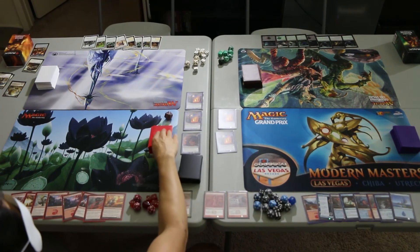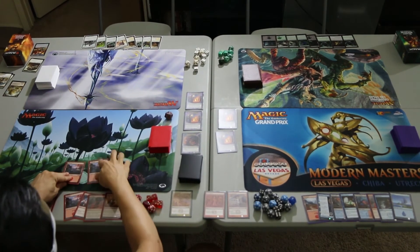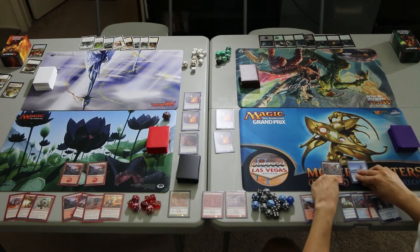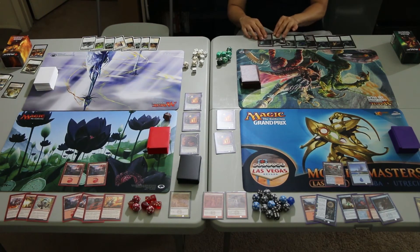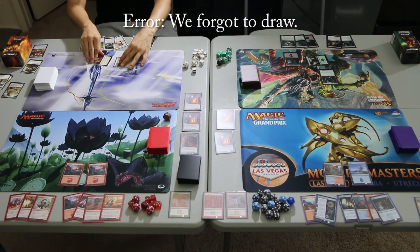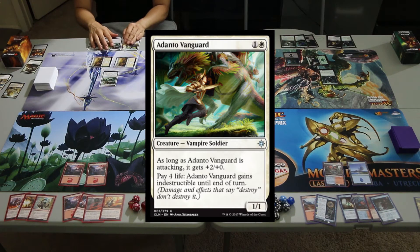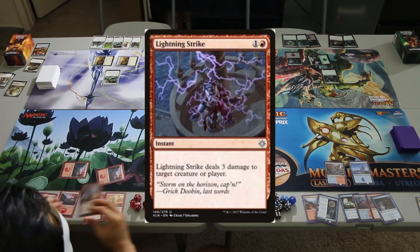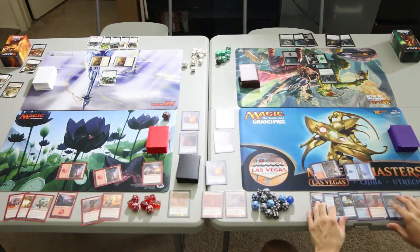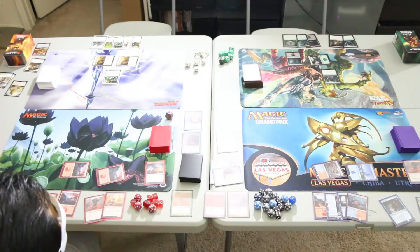Turn 1 — Lightning Aggro draws a Mountain and plays 2 Mountains. Arcane Tempo draws a Beacon Bolt and plays a Sulphur Falls and an Island. Deadly Discovery plays a Forest and a Swamp, taps the Forest, and plays a Llanowar Elf — a 1/1 Elf Druid you can tap to add a green mana. United Assault plays both Plains, taps both, and plays the Adanto Vanguard — a 1/1 Vampire Soldier that gets +2/+0 while attacking and can pay life to gain Indestructible until end of turn. Lightning Aggro spends 2 mana to cast Lightning Strike targeting one of the Rollicking Throngs to kill it. Arcane Tempo spends 2 mana to cast Lava Coil doing the same — Rollicking Throng is exiled.